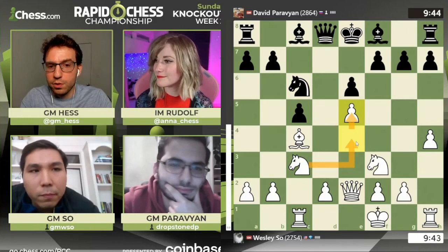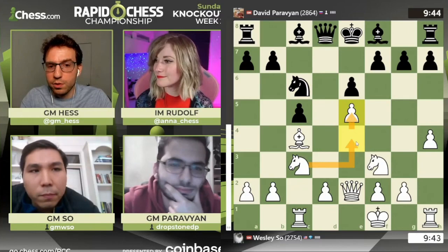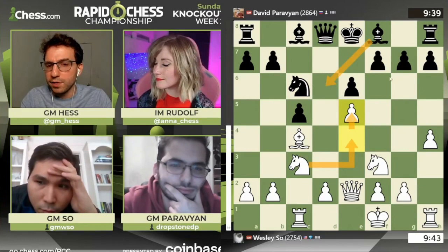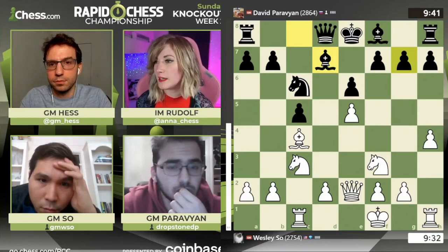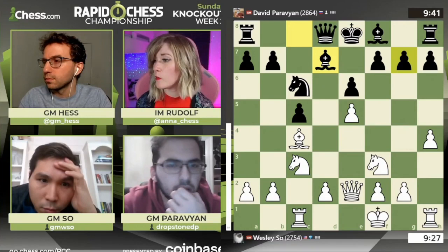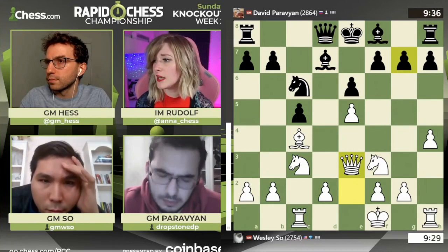It should be some huge advantage for white just when we think about that, but it's hard to crash through because the F7, E6 pawns — the bishop on C4 is staring into a brick wall. Now E5 is played to allow this knight to come to E4, but where to from there? The D6 square is covered, you can't go to F6, there's a G pawn covering that. So the knight can go to E4 at some point, but it's not clear exactly how white is going to proceed. Not clear, but it seems promising with that much space advantage. Let's see if Wesley will proceed with the knight maneuver — he plays queen E3, further improving the queen's position.